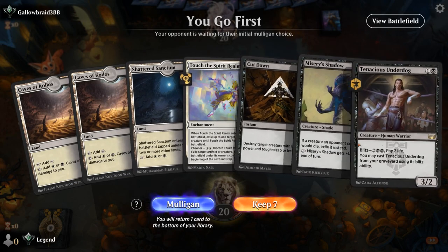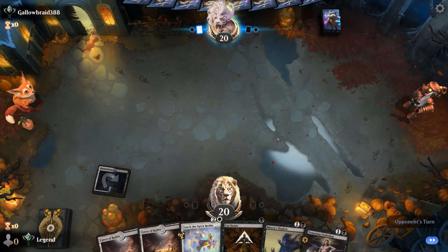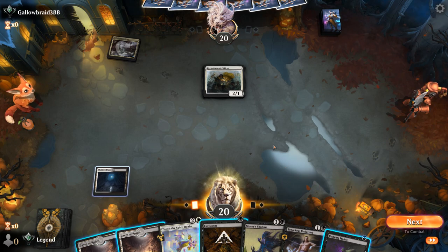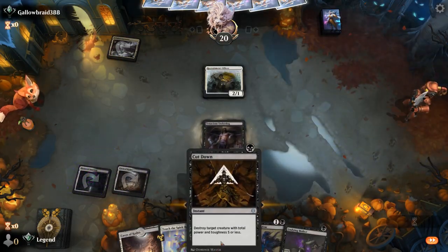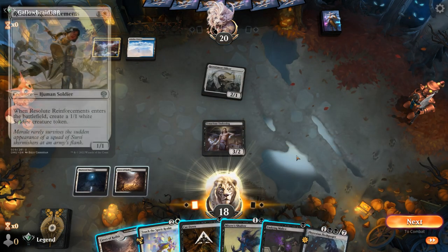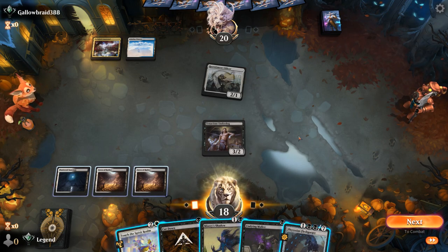Game 8: we're on the play and our hand seems keepable. We keep up Cut Down, though it doesn't seem likely we'll need it turn one, so we play tapped Sanctum to avoid dealing ourselves too much damage. The opponent has a one-drop. Undying Malice doesn't have a creature to combo with it. We probably still go for Underdog since there are more high-value targets for Cut Down than Officer. We take 2. The opponent is probably making a couple of 1/1s. Fleshgorger is perfect to go with our Malice.